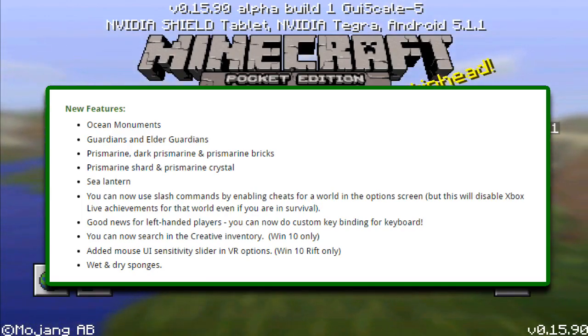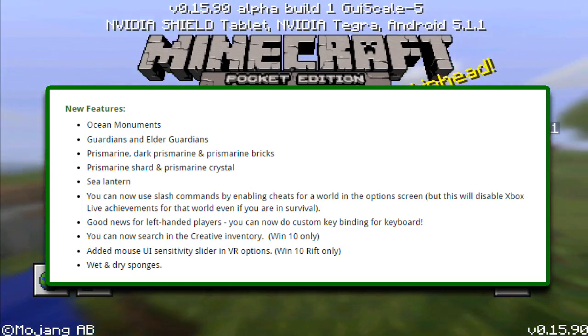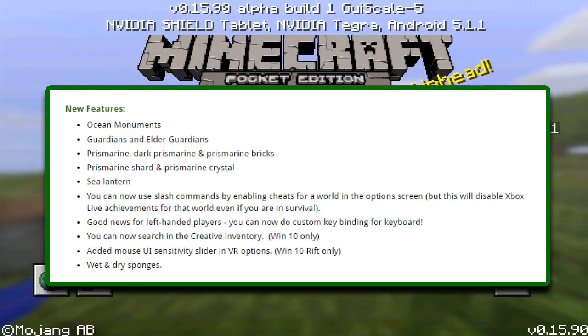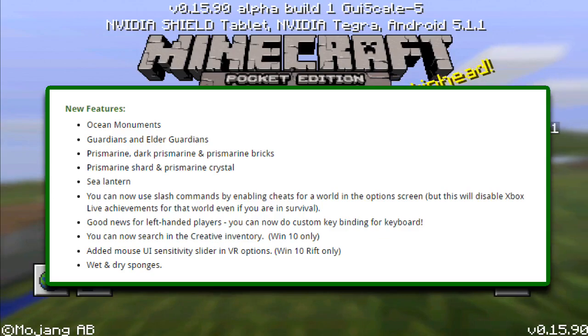I did mention on a previous video that it was most likely going to be an exclusive feature for Windows 10 Edition. Another new feature is an added mouse UI sensitivity slider in VR options — once again, only for Windows 10 Edition. As well as wet and dry sponges, so sponges will now suck water.